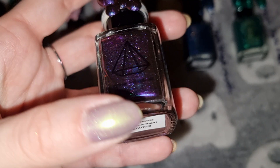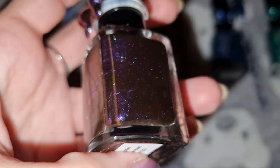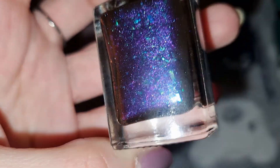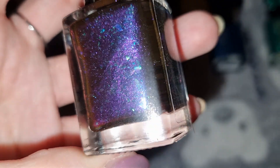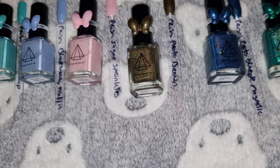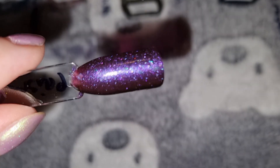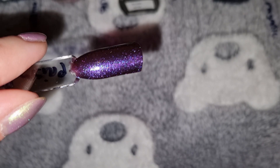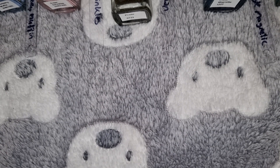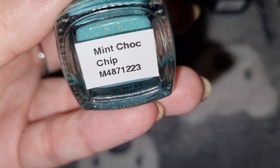This is Prism Polish in Poetic Noble Land Mermaid, and this is what it looks like swatched. This is Prism Polish in Mint Choc Chip.